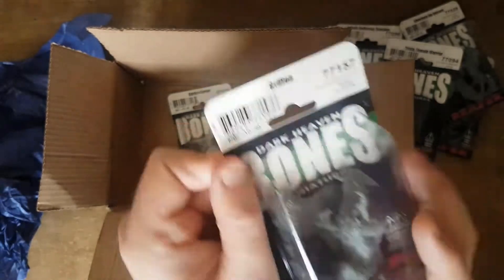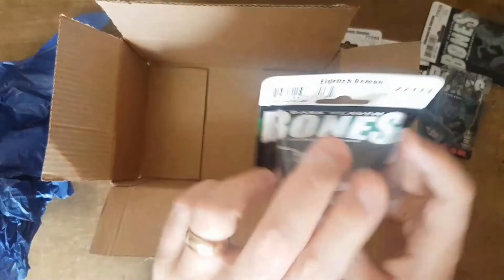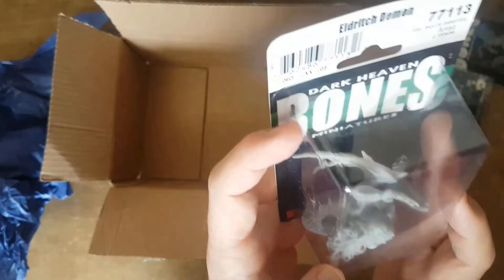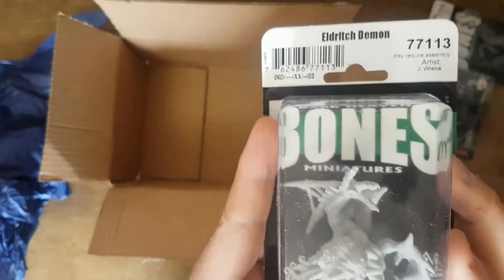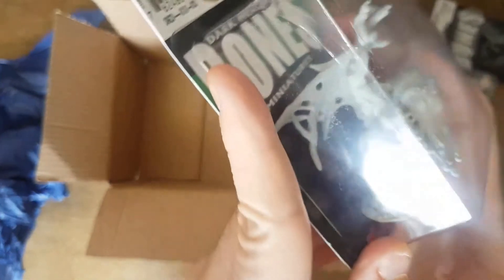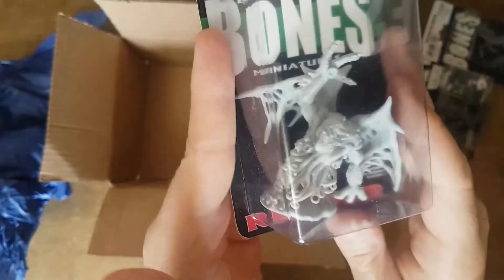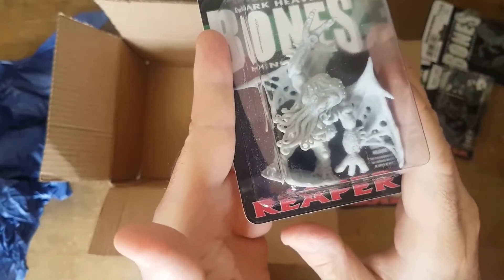And we have what I guess is a Cthulhu spawn — called here an Eldritch Demon. Look at that — perfect for this kind of mob. Let's have a look at them up close and personal.